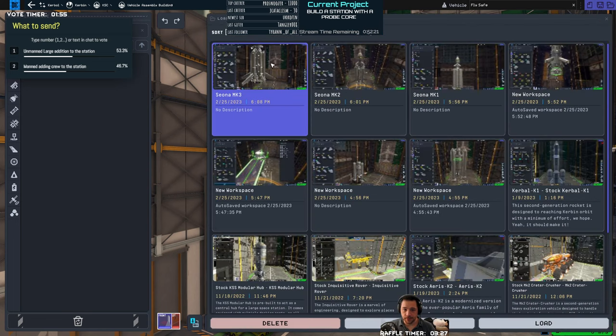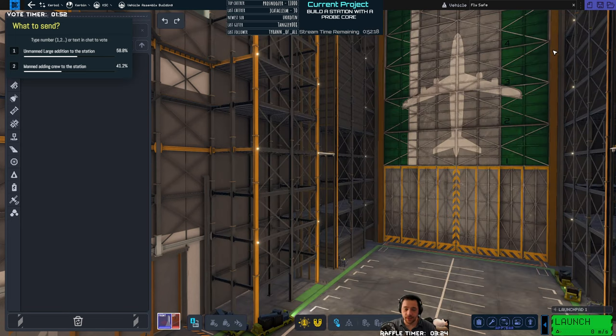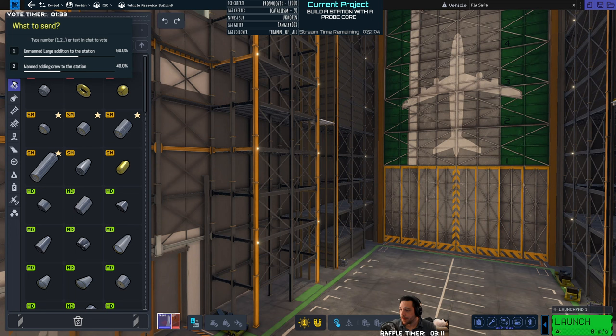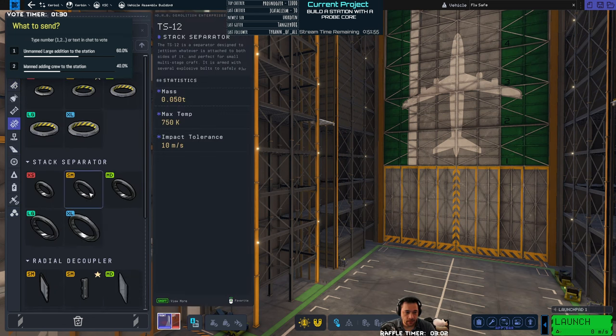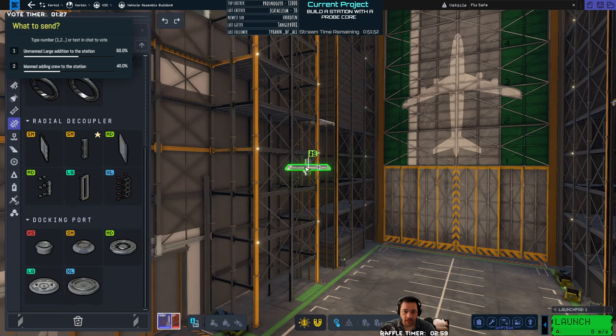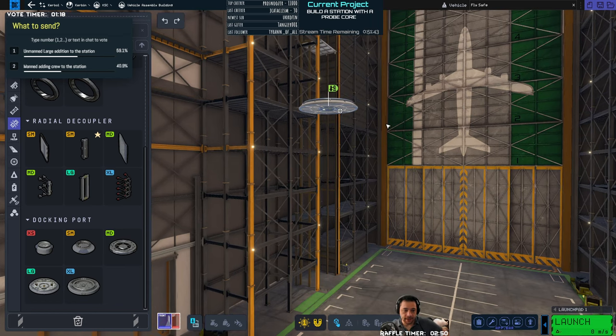Let's make sure I can open — yep, so here is the space station. It is saving. I'll just have to remind myself to name the workspace and not just the craft. So far, what is leading is an unmanned large addition to the station. That would be a large docking port to connect to the bottom of that station with 4x RCS so that I don't flounder about. That's going to be really important.